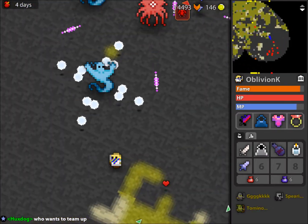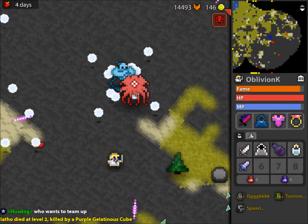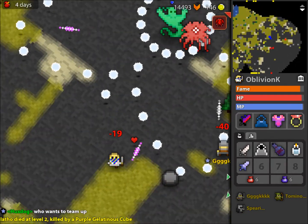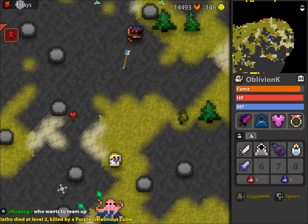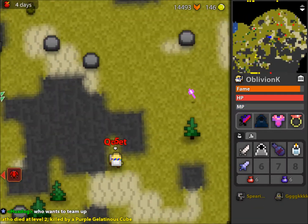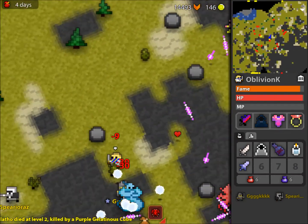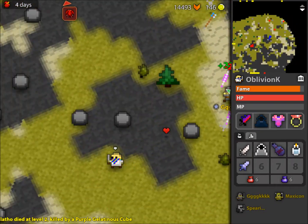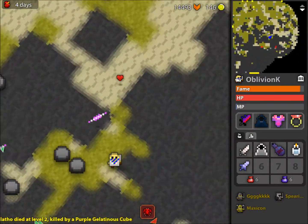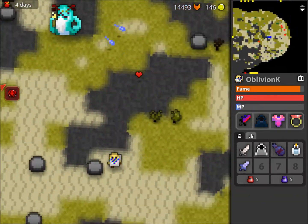Starting off, certain things you're going to be able to circle. Like this flying brain, you can just move left and right. But say there's a Medusa — if you're going to circle a Medusa, you're going to want to press A and E, and you'll go around it like this. Then press S at the same time and you'll do a bigger circle. It's really simple because you can just circle it and constantly shoot it.